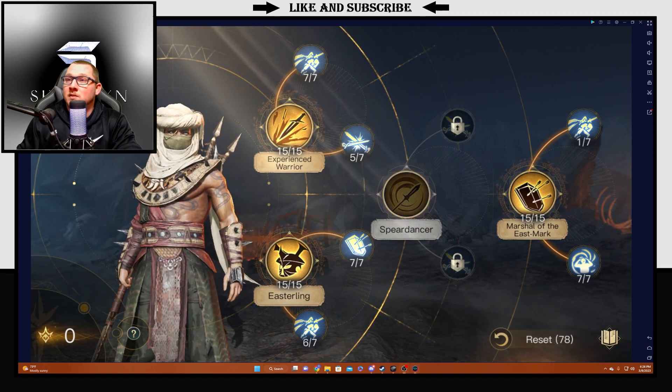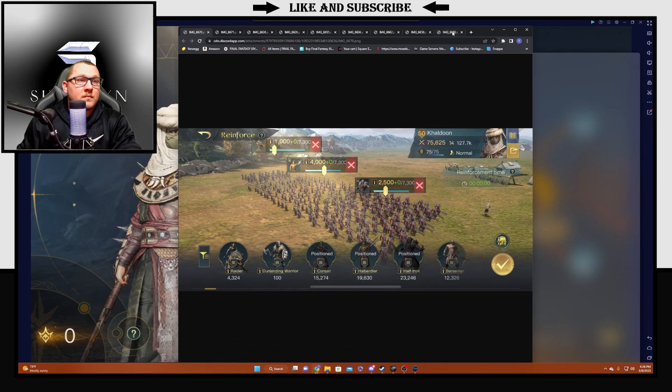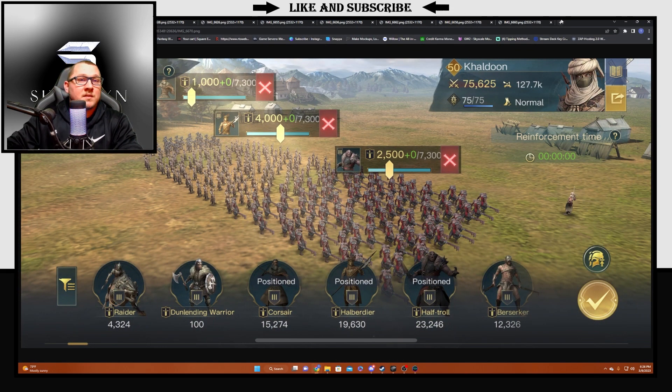This is the units he is currently running. He's in a season where he has the Half Trolls, so he's running 2,500 Half Trolls with 4,000 Halberdiers and 1,000 Corsairs. Of course, in a normal season you won't be running Half Trolls if you don't have them, so you just replace those with your Goons, which changes up how much you get.